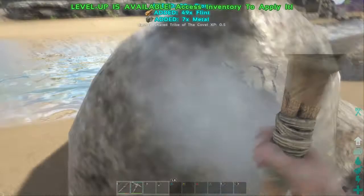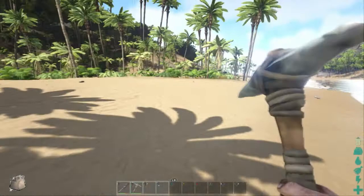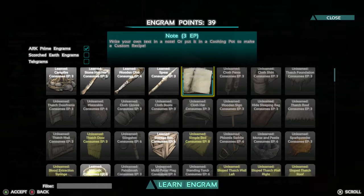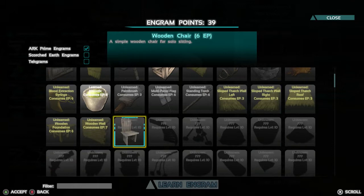Pretty much what I'm doing just now is I'm on a boosted server — it isn't official — purely just so I can show you guys how to tame dinos. I'm just getting resources and I'm going to show you real quick what you need to have unlocked to tame a dino 100% safely, and that is going to be narcotics or narco berries.